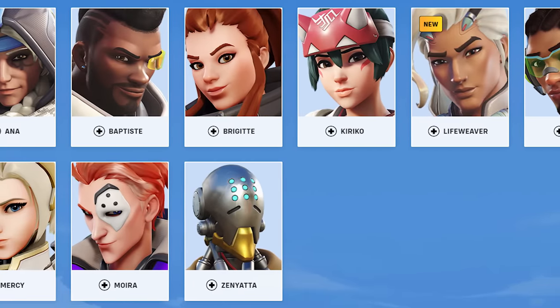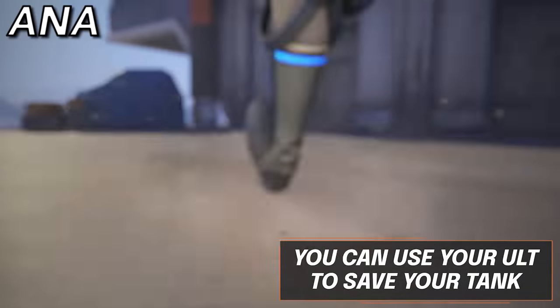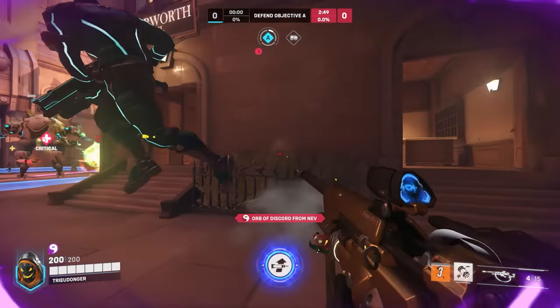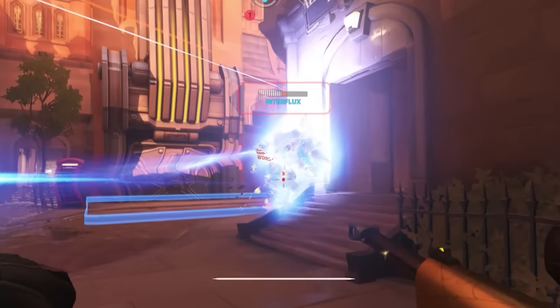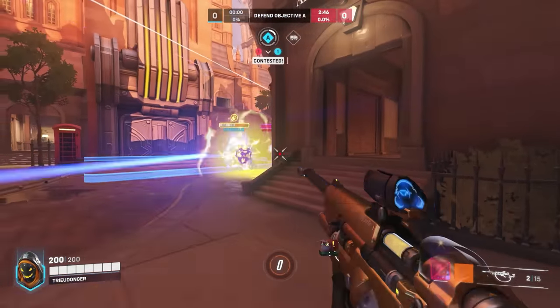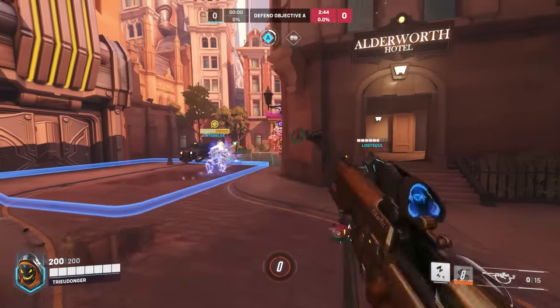Now let's finish off strong with the supports. To kick things off, we have Ana. Every time you have ult as Ana, you have the ability to save your inting teammates instantly. Communicating to your tank to play as aggressively as he likes, as you have the nano, will give him the confidence to make fight-winning plays — and will also give him the health boost and damage resistance to stay alive in doing so.